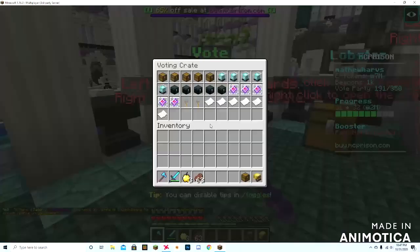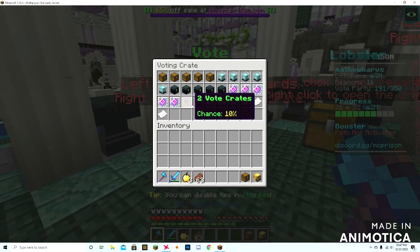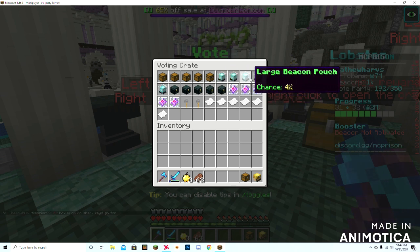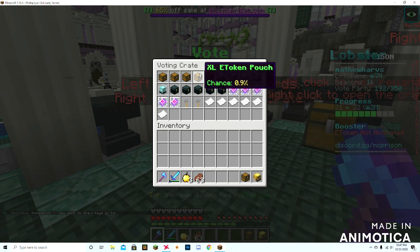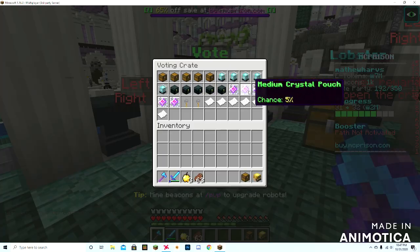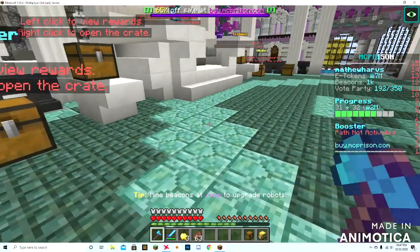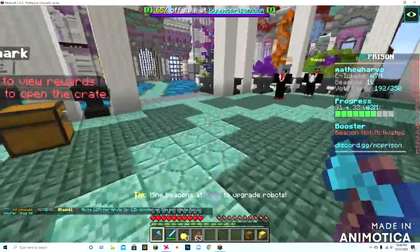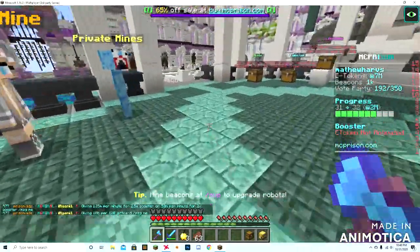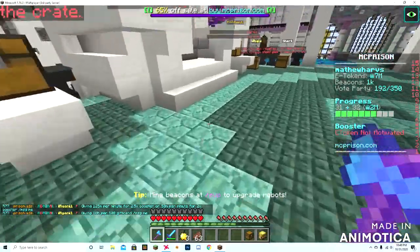One of the main ways is crates. Crates are overpowered — crates give you keys, you can sell the keys and make more money, or you can risk it for the biscuit and get beacons and sell those. You can get e-tokens which is pure money, and you can get ranks. Ranks sell for a lot on this server because everybody wants a rank for the kit benefits.